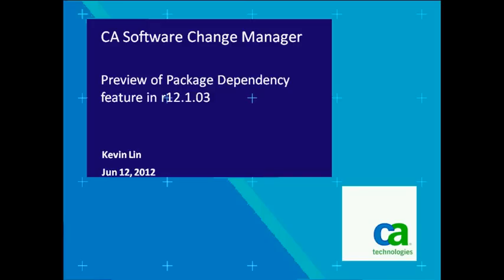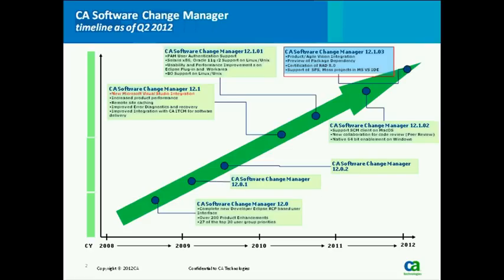There are no questions at this time, so I'll turn it over to Kevin. Hi, good morning, good afternoon, or good evening, everybody. My name is Kevin Lin. I'm the developer manager for the Software Change Manager product at CA. Today what I'm going to focus on is the new enhancement — the preview or packet dependency feature during the promote and demote process. This is currently available in CA SCM 12.1 Service Pack 3. As Rose showed you on the timeline, for the latest release which came out early this year, there are two key features delivered in SP3: the integration with CA Agile Central for requirement management support, and the package dependency feature I'm about to demonstrate.